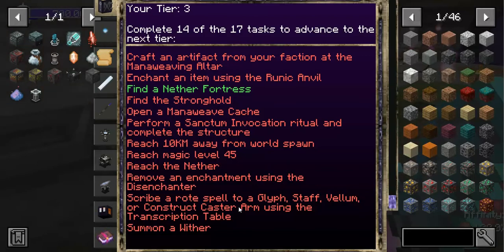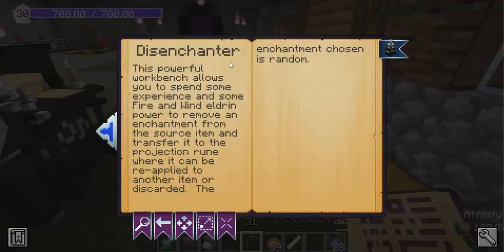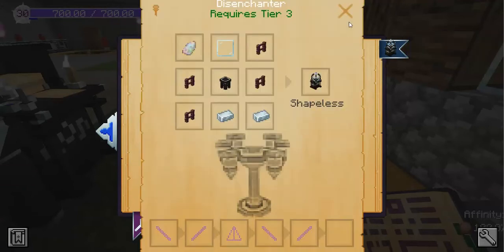There's also: remove an enchant using the disenchanter — that's new. Describe a rote spell to a glyph staff. The disenchanter is a powerful workbench that lets us spend some experience and elder power to remove an enchantment and put it onto a rune, where it can then be applied to another item.